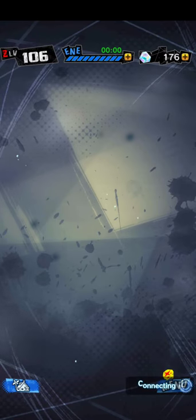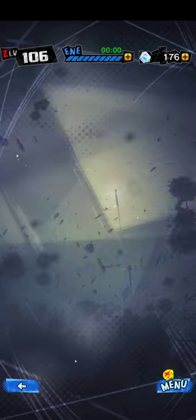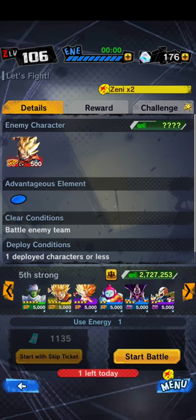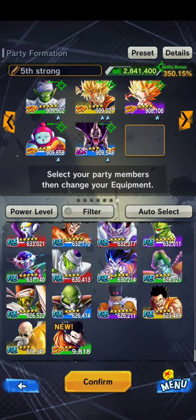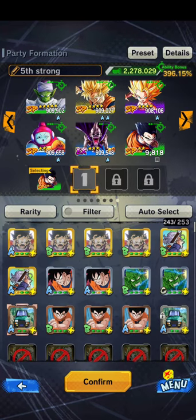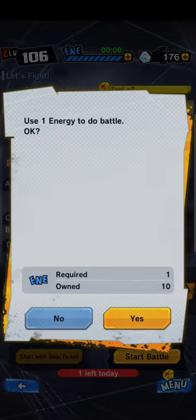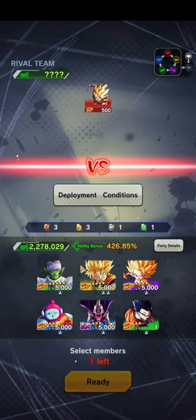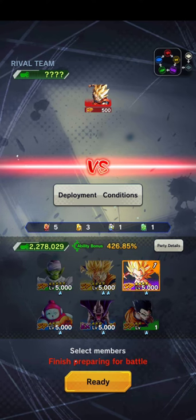I need to upgrade my Ultimate Gohan now that I have him. I'm going to do that in the Let's Fight section. I'm not going to pick Gohan yet because I can only use one member, and I tried that before and it does not work well. First I'm going to use a stronger character.